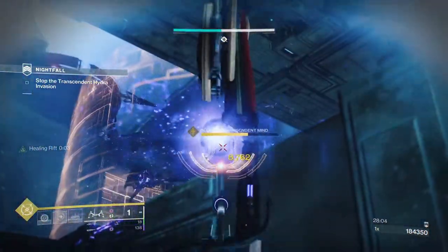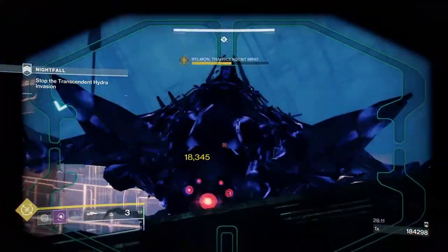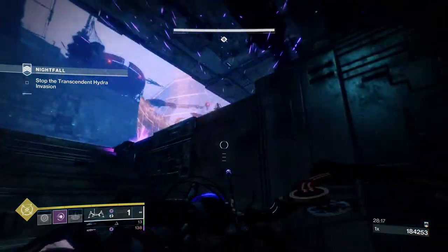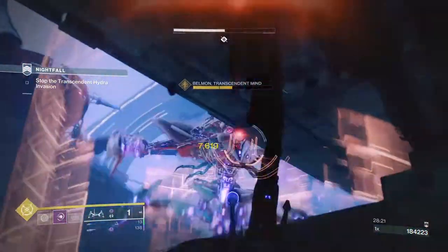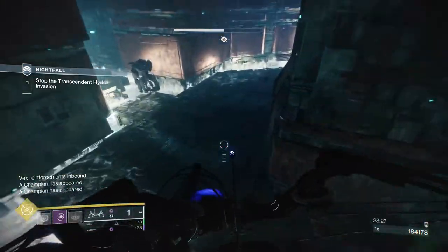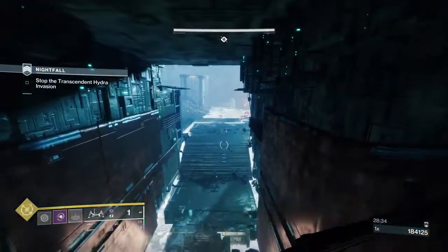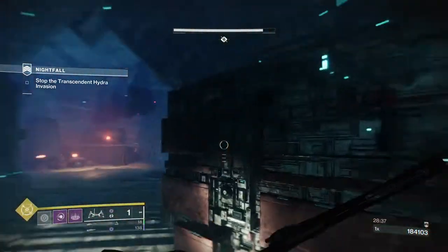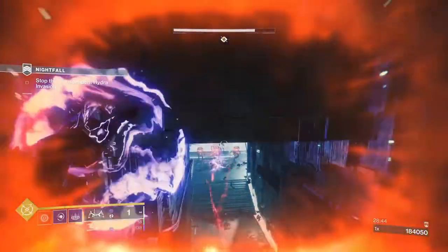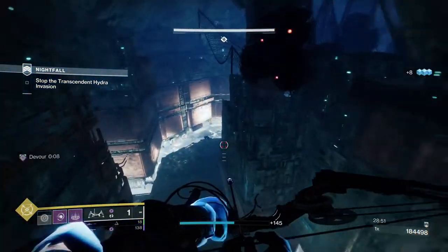Now we've got to get Belmont to half health on his second health bar and then we'll get vex reinforcements with another two overloads. On the second two overloads I worked out how to make them really come after me. I'm going to show my face in the middle — they didn't come this time, they were just rushing straight towards Belmont. We'll take a bunch with a grenade.